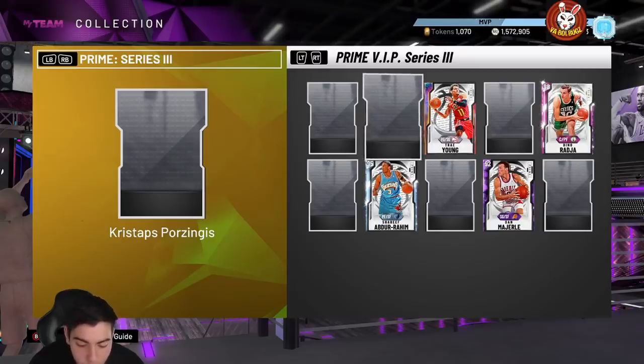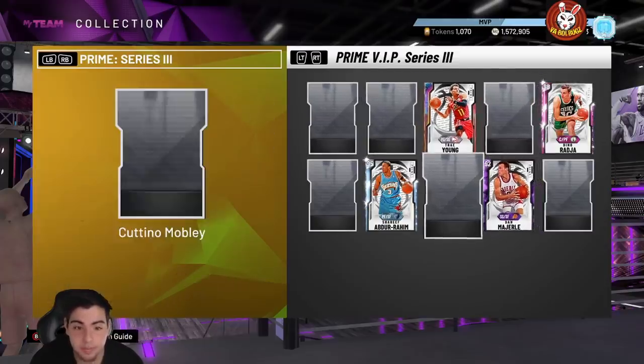Eddie Curry also has Hall of Fame clamps, Hall of Fame pogo stick, gold interceptor, Hall of Fame box out, Hall of Fame rim protector, and Hall of Fame brick wall. This card is legitimately one of my favorite cards in the game by the stats alone. He's going to take Dino Mella's spot in the god squad.